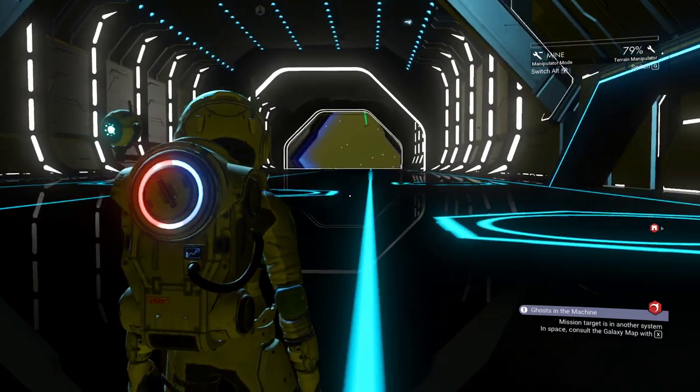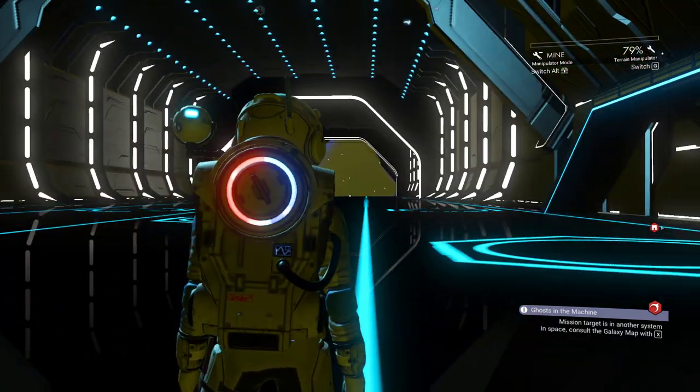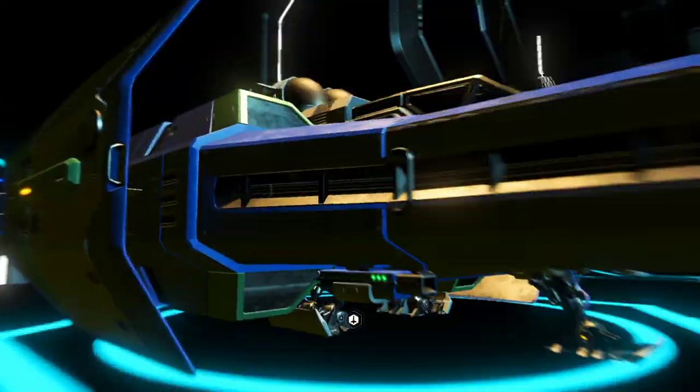You can see the battle is coming right up to the space station. We can actually stand here for two minutes and let the NPCs kill all of the pirates, but on the next battle we're going to have to fight. So let's go fight the battle.